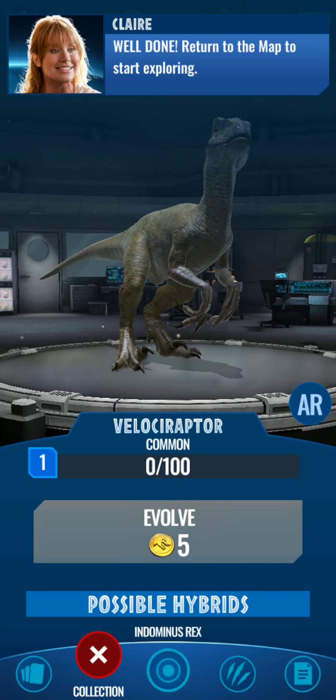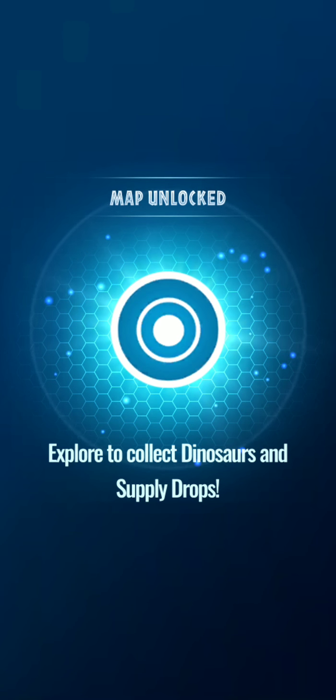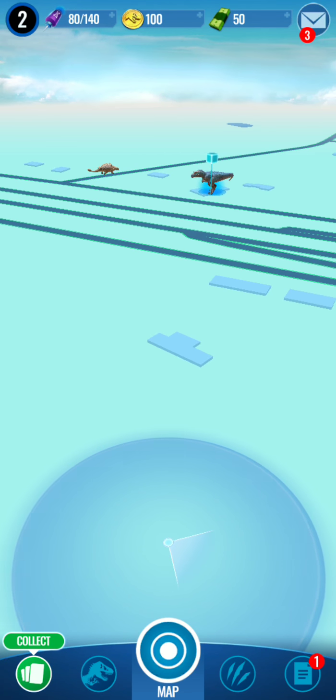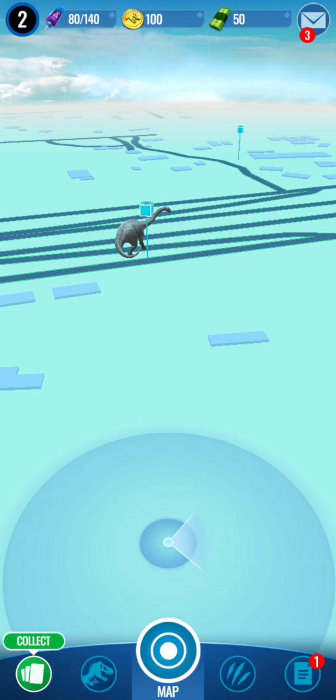Turn to the map. Start exploring. Explore to collect dinosaurs and supply drops. Ooh, there's one over there. Oh, you can see them on the map. Well, that's cool.